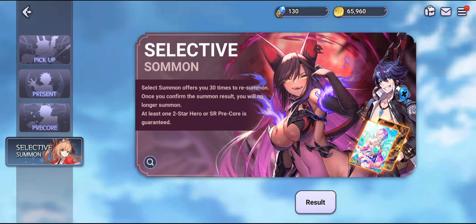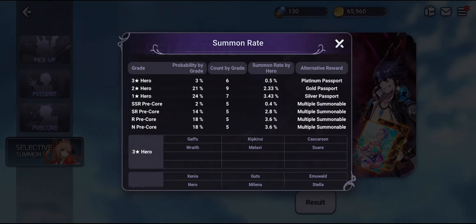You can actually have a very good head start in this game right away. This Selective Summon can be done up to a total of 30 times and you can pick any one of them where your hero actually drops. The rate at which the 3-star hero drops is really good as well — it's a 3% chance, so usually most multi summons are definitely going to consist of at least one SSR character.